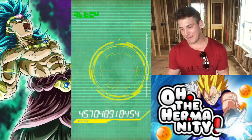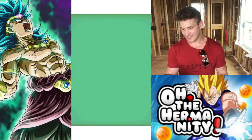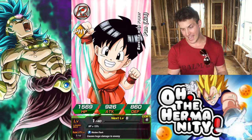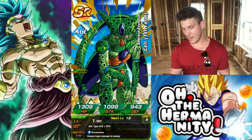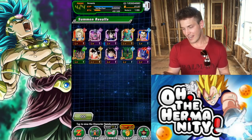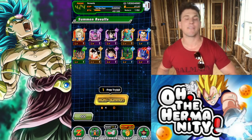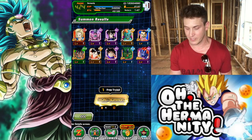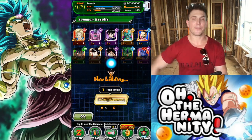Don't give me the shaft. Give us Vegito. Let's go. Baby Pan. Come on. Fusion Android 13 - I've gotten him. I actually got him in one of my very first multis. I never saw him again. And then the Tapion banner came out and I got like 13 of them. It was insane. Now we're going to use the free summon. We're only 180 stones in. We haven't even broken 2,000.